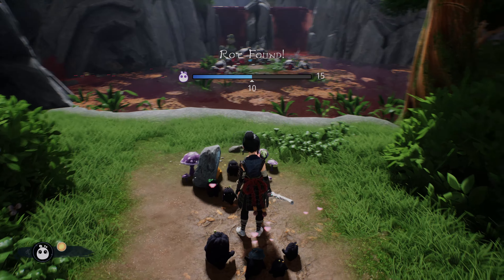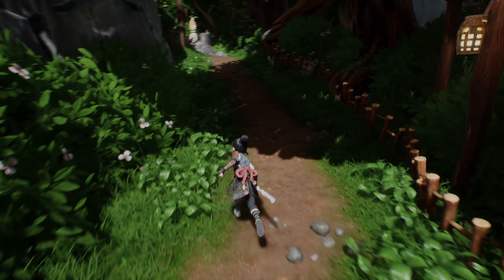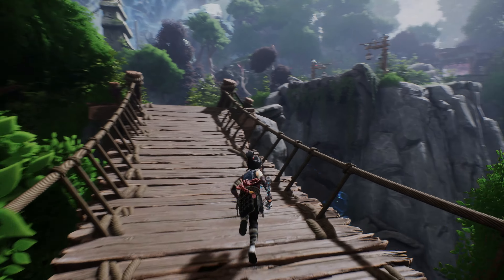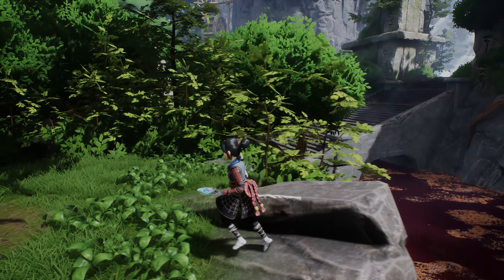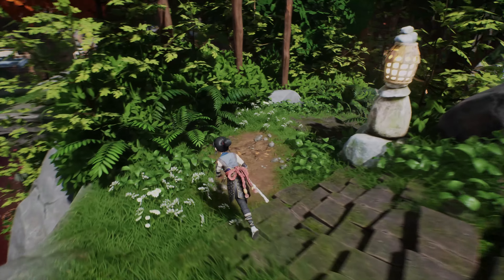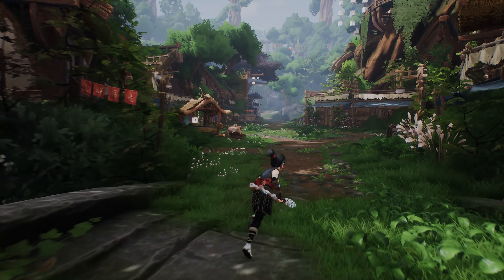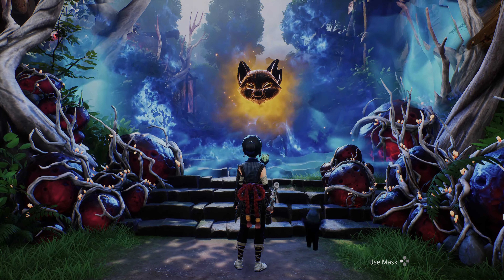Right over there there is a chest surrounded by a pool of blood — if you step in it, it's not going to be a good time and you will die, so avoid that at all cost. There are still so many different ways to interact with the environment that it will make your head spin by the end of the game. Right now we're extremely limited, but it gets so much more involved later on and is a very good time. Now that we have Taro's mask, let's approach the barrier and put it on.